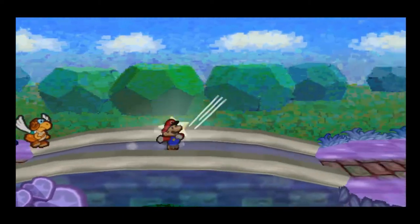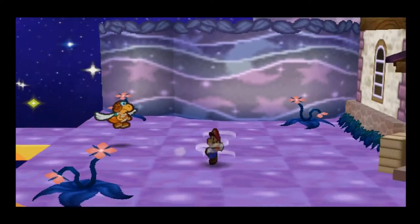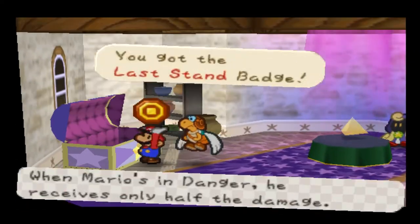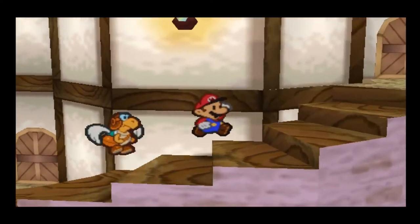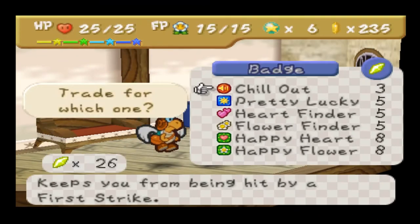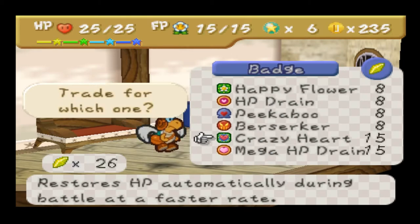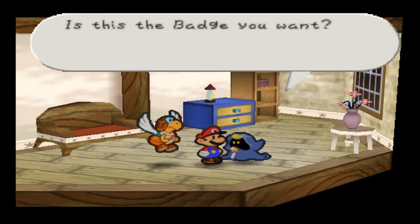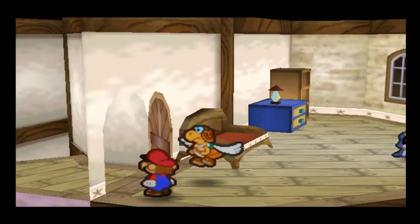I'll probably end up getting the Super Flower Saver badge. Another thing I need to do over here — get that Last Stand badge that Peach gave me. Hey Merlo, I'm the famous Merlo! Chill Out is not great, Pretty Lucky could be alright. Heart Finder, Flower Finder — meh. Happy Heart, Happy Flower — meh. That could be alright. We're getting Flower Fanatic — you need 6 BP for that one, but it could be cool. None of the rest of his badges particularly interest me.